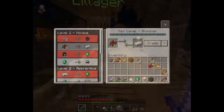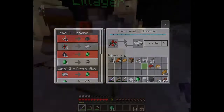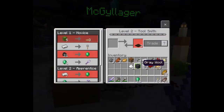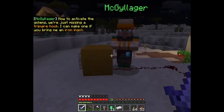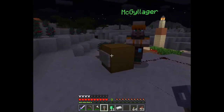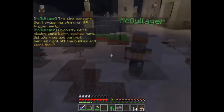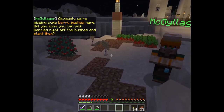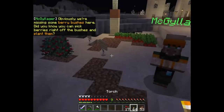I left my kitty over there but it's okay. Thank you - I'll take another one. Now to activate the golems we're just missing a tripwire hook - here, take it. Trade - perfect! Tripwire complete - don't cross the string or it'll trigger early. Do you know you could pick berries right off the bushes and plant them? I have enough - here you go.